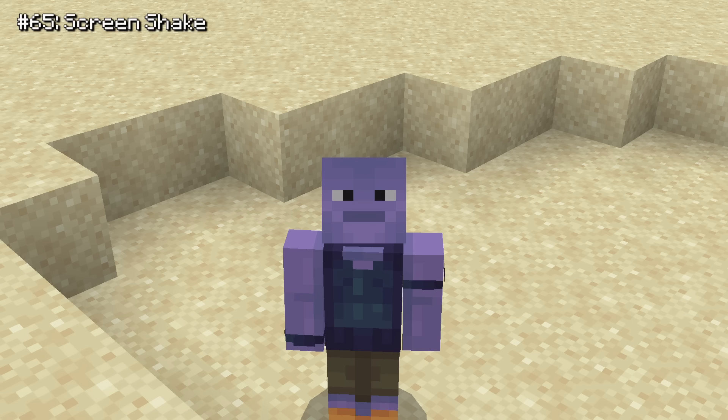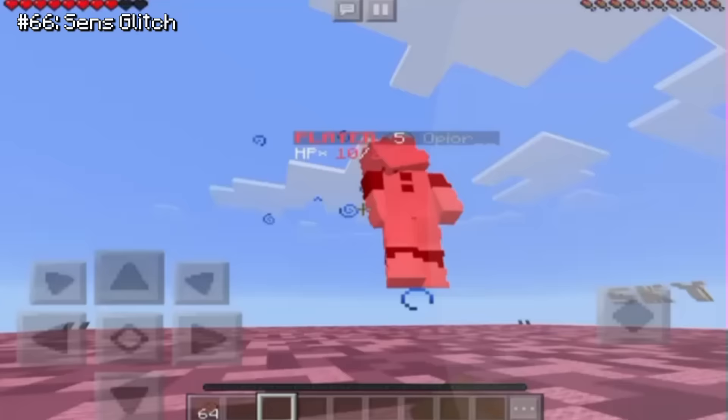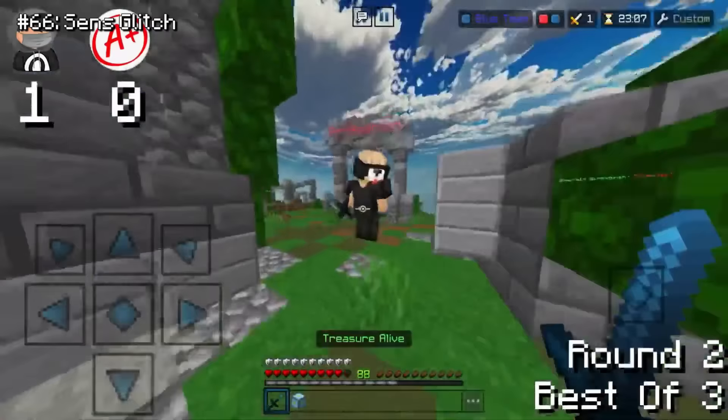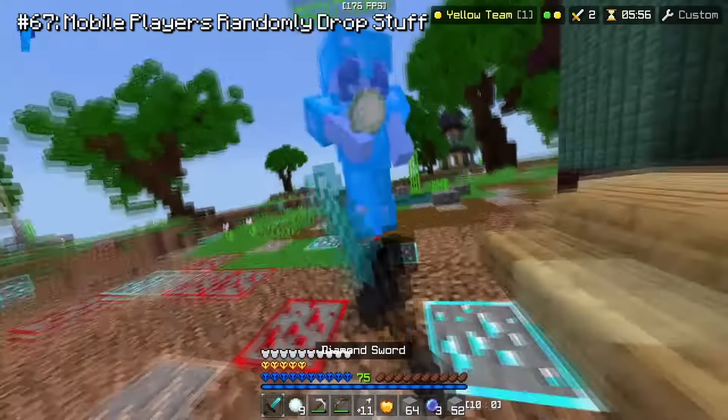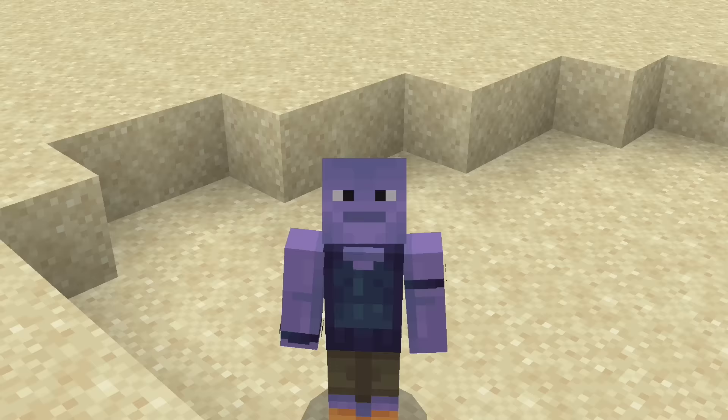One glitch is called screen shaking — it's exactly what it sounds like. Sometimes the screen uncontrollably shakes when you move your camera. There's also the sense glitch, which causes mobile players to randomly snap their head to the sun or to the ground. Mobile players will also randomly drop the items they're holding, or their sprint will stop working seconds after it's activated. I seriously feel bad for mobile players.